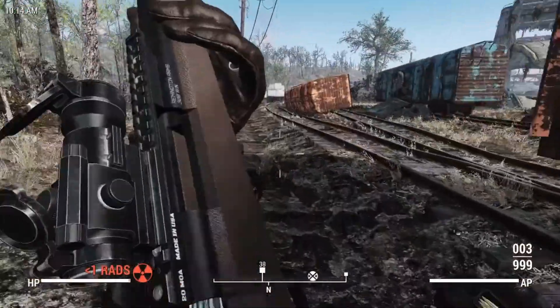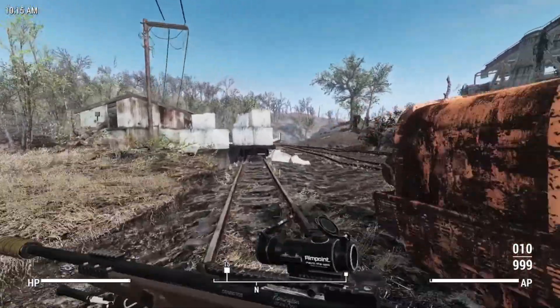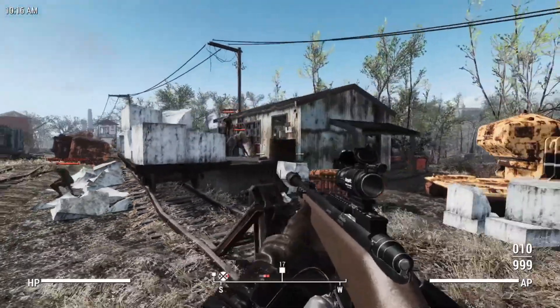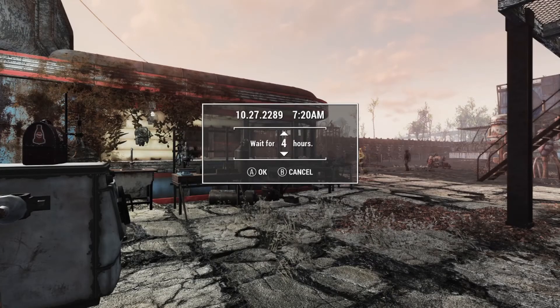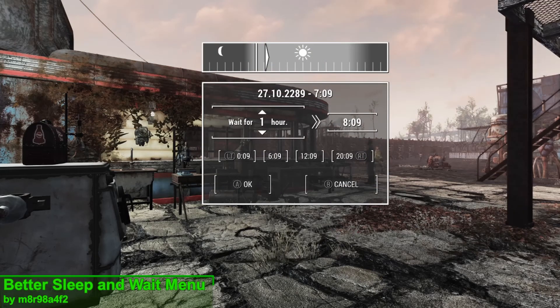Now in Fallout 4 you have the ability to wait and sleep. But outside of survival mode, where sleeping is a necessary requirement, the only real reason to do these two things is to set the hour of the day so things are the most visible. As for the UI itself, there's nothing actually wrong with it, but Fallout 4 has been out for several years now and I think we can do a bit better — and that is exactly what we're going to do with the mod Better Sleep and Wait Menu. What this mod is going to do is completely overhaul the wait menu and the sleep menu to be something a bit more modern.